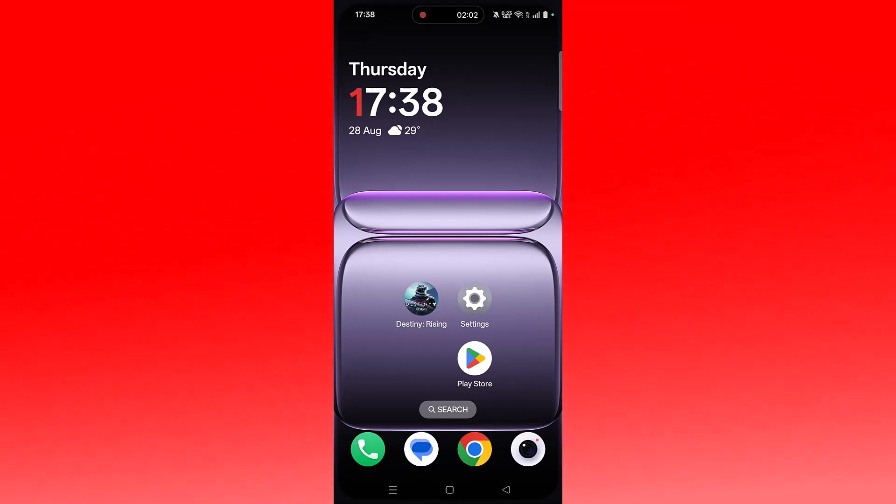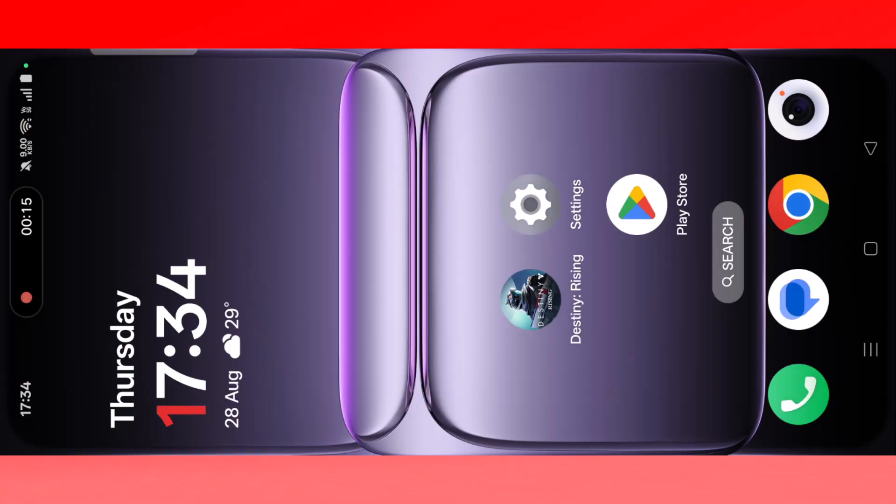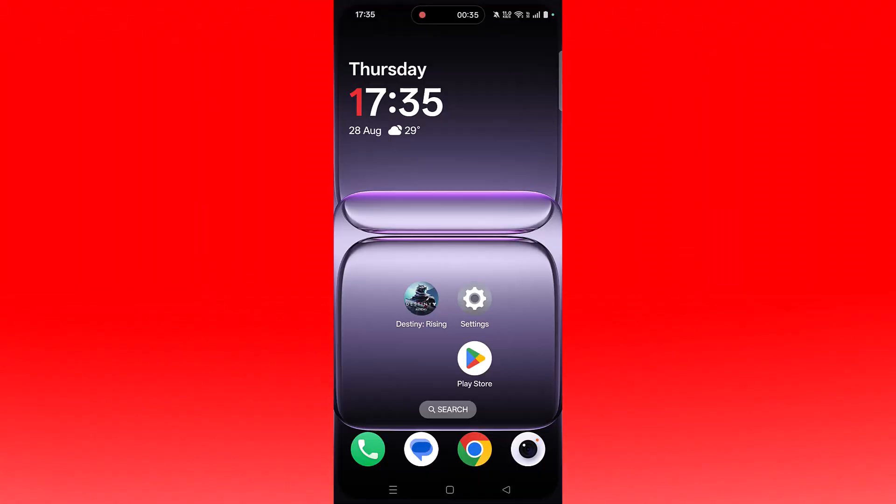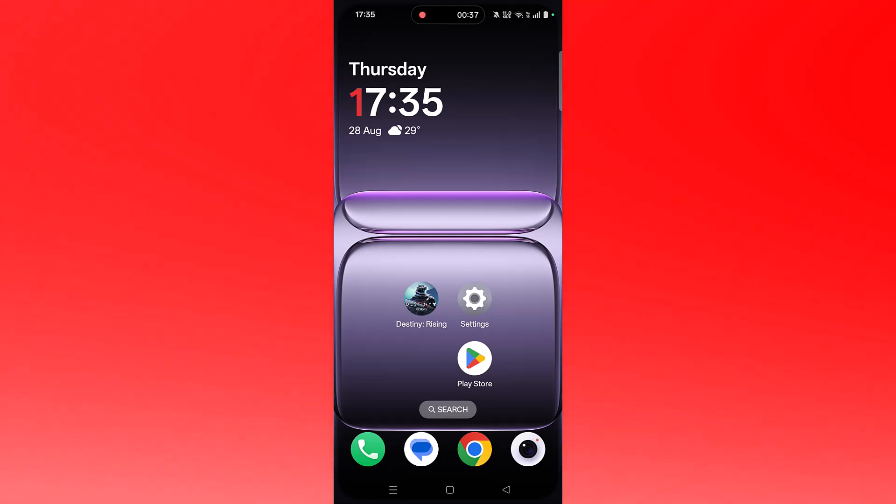If not, the next solution is to repair game files. Launch the Destiny Rising app, tap the arrow icon, select the repair option, then click on Repair. Then relaunch the Destiny Rising app and check if your problem is fixed.